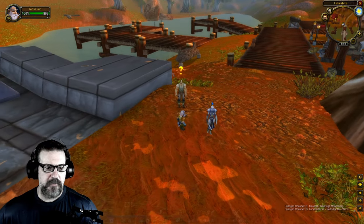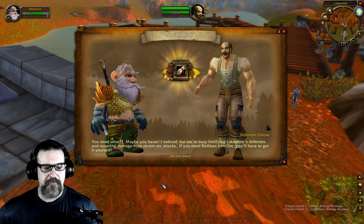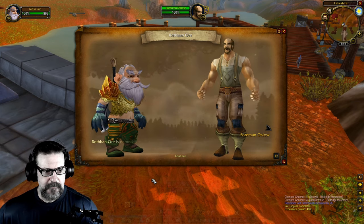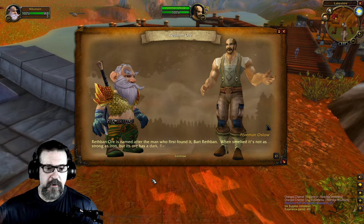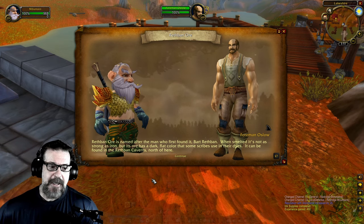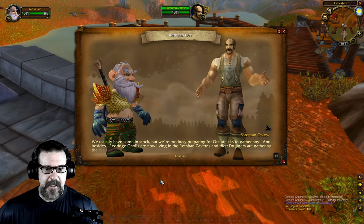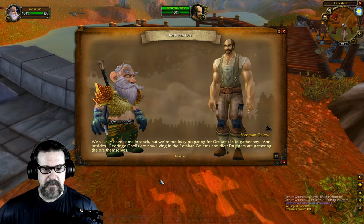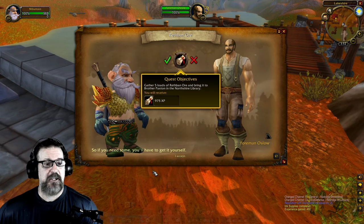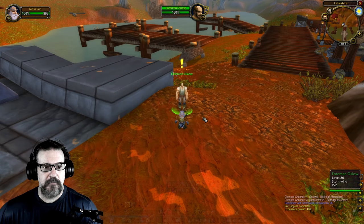Let's talk to Forman Oslo. 'Good day to you — maybe you haven't noticed but we're busy fortifying Lakeshire's defenses and repairing damage from recent orc attacks. If you need Rethban iron ore you'll have to get it yourself.' Rethban ore is named after the man who first found it — Bart Rethban. When smelted it's not as strong as iron but its ore has a dark flat color that some scribes use in their dyes. It can be found in the Rethban Caves north of here, but Blackrock orcs are now living there and their drudgers are gathering the ore themselves.